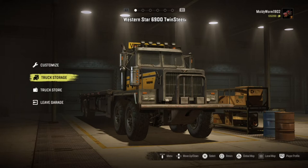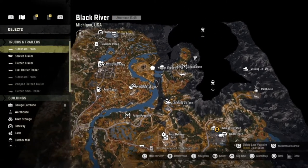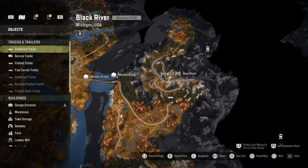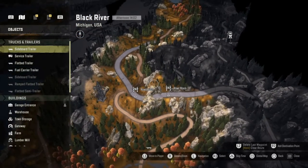If you want a chance to win some moldy merch then definitely go and check that out. But today we are back in SnowRunner - I've got the Western Star Twin Steer here. In the last episode we went ahead and rescued this thing and customized it - it's an absolute beast of a machine. Today I wanted to actually go and use the thing, so we're back here in Black River in Michigan. I've got two jobs I want to do with the Twin Steer, which should be quite manageable, and they're both right here. The first one is to clear this roadblock.